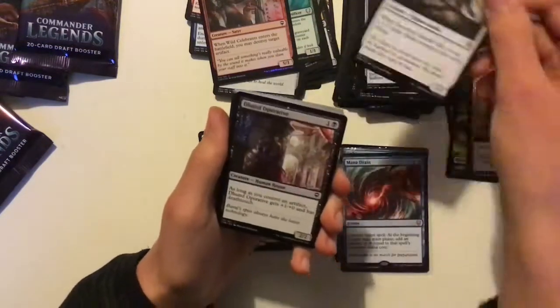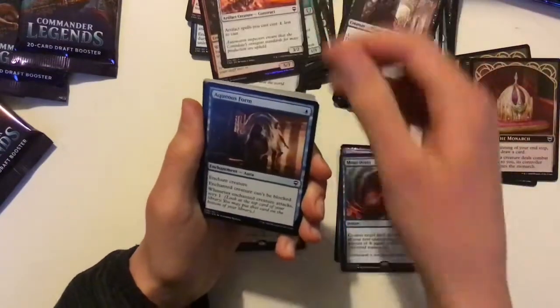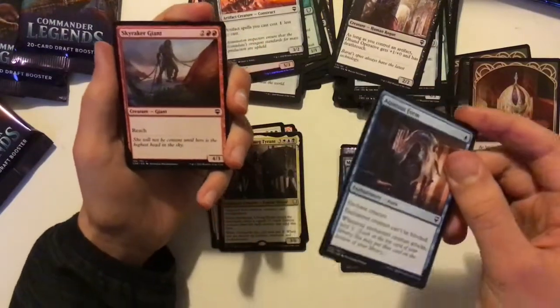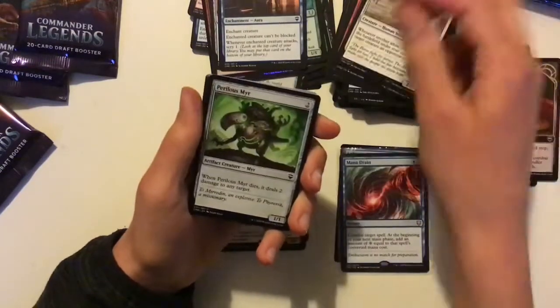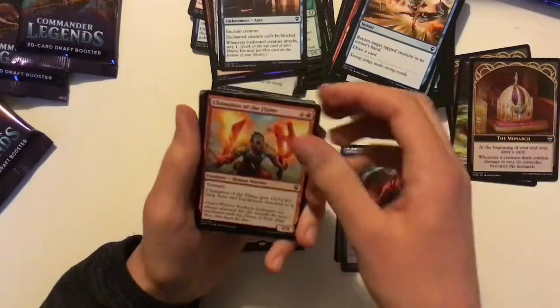Doom Traveler — good limited card. Foundry Inspector — great reprint there. Aqueous Form — very underrated card, very good in an Aminatou or Narset list. Trampling the Flames — good Pauper card, originally from Dominaria as an uncommon. I have a Monarch card here as well.